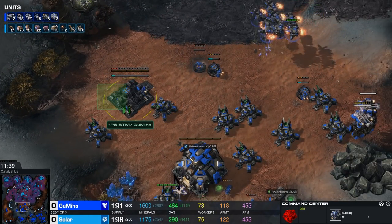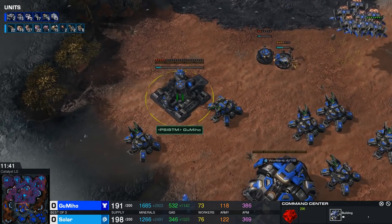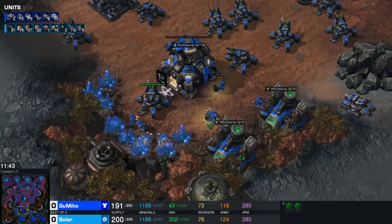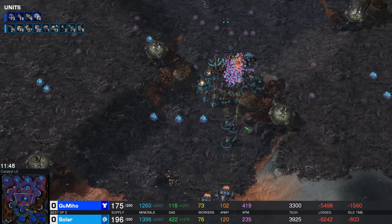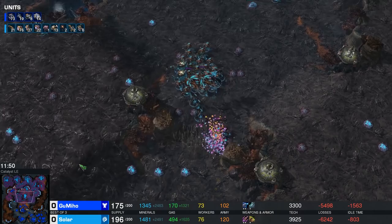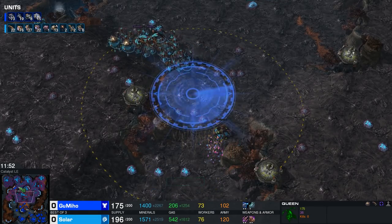The Hellions and a single Cyclone are providing a lot of value. Beautiful pickup here by Gumiho getting a big chunk of the Zerg army for practically free. He now decides to load up those Medivacs with the Thors and get that army away. I'm curious why he hasn't collapsed the rock tower yet — you could get so much more value there. I guess the sensor towers are allowing him to control this terrain just fine anyway.